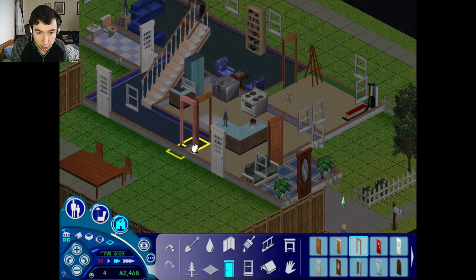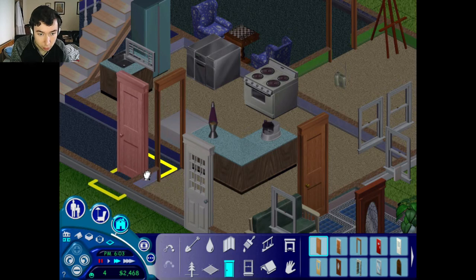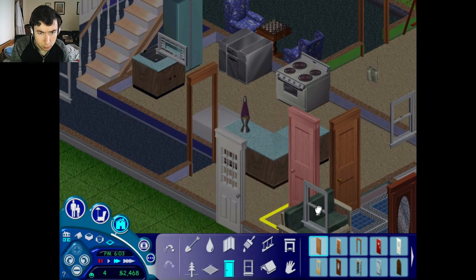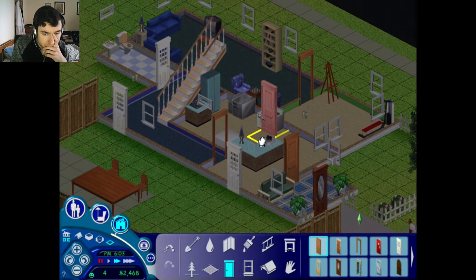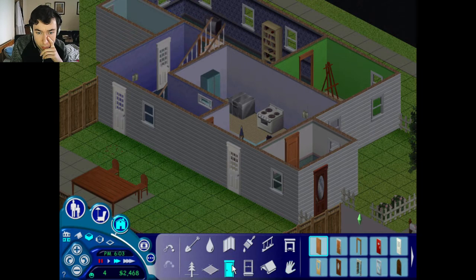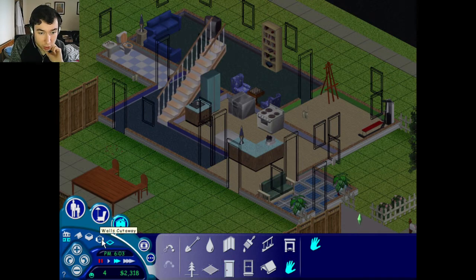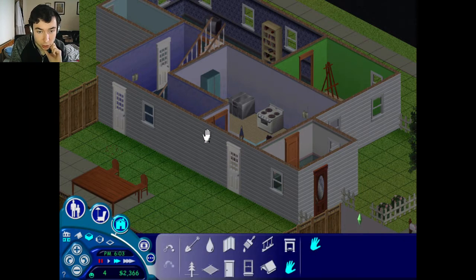I'm going to put in a... can I not build a door there? I can't have two door frames next to each other. In which case I'm thinking about opening that up — but no. So if I move... oh, I think I know the reason why. You can't put... there we go, that's better. Let's move that there. I've just noticed there's actually a window there — how long that's been there I don't know. Let's go ahead and sell that. We don't need that there.